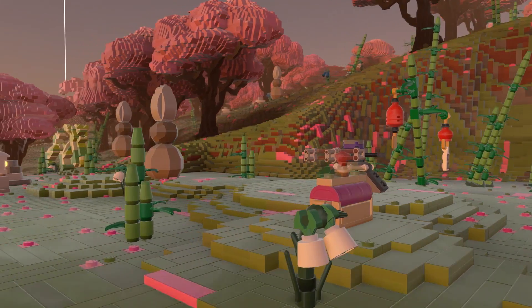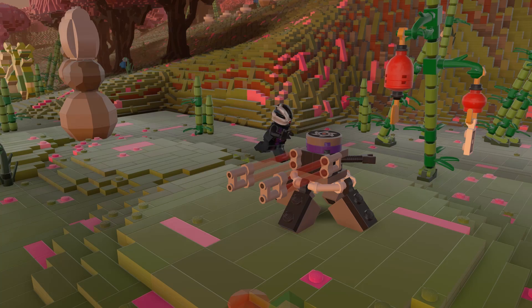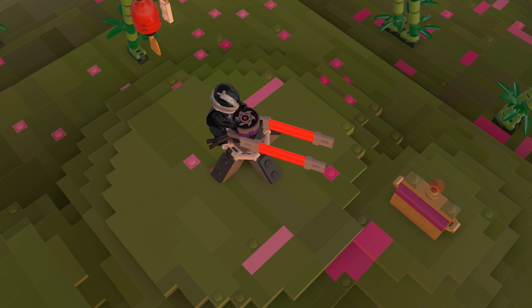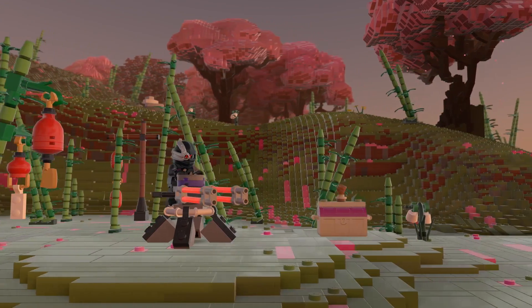Sometimes you need to kick things up a notch, so do it in style with the Nindroid Patrol set. It's home to plenty of knick-knacks, but none more impressive than this massive Gatling gun. Perfect for fending off foes and trimming hedges.